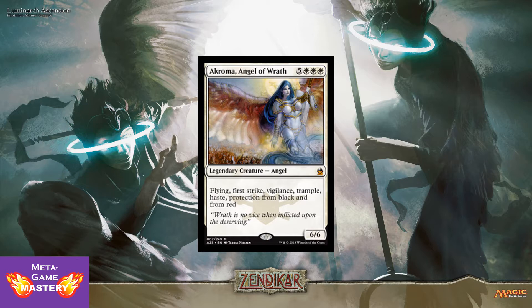And here we have Akroma, Angel of Wrath. 8 CMC, 5 colorless, white-white-white, for a 6/6 legendary angel with Flying, First Strike, Vigilance, Trample, Haste, Protection from Black, and Protection from Red. This is one of the original all-time greatest reanimation targets. She does it all — she's so hard to kill and she will just wreck your opponents. Super good card. So glad to see her get reprinted with the From the Vault alternate art, no less. This will be the first time this art is available non-foil. Very, very cool.